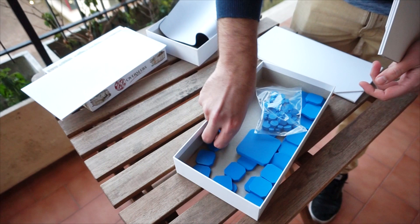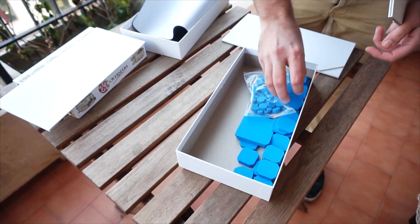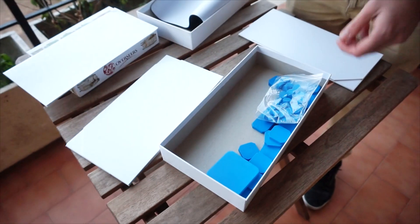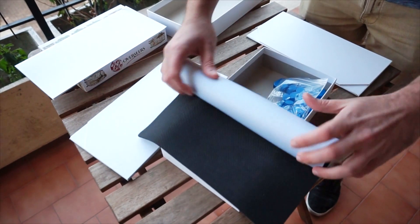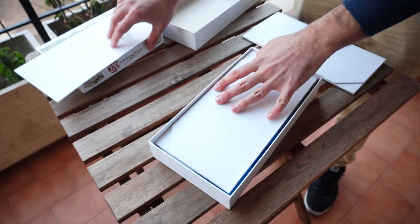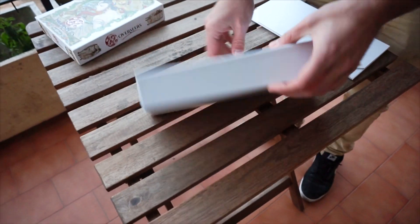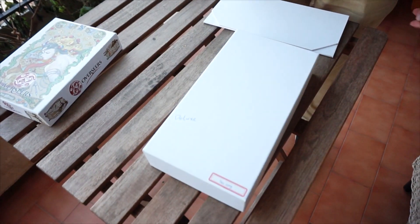I know you're wondering, for the ones that are getting the deluxe with the cardboard as an add-on, if everything could fit in the box — and it indeed can. You just roll up the playmat like this, put the other board like this, the rulebook, and then you just close the box, and it fits perfectly.